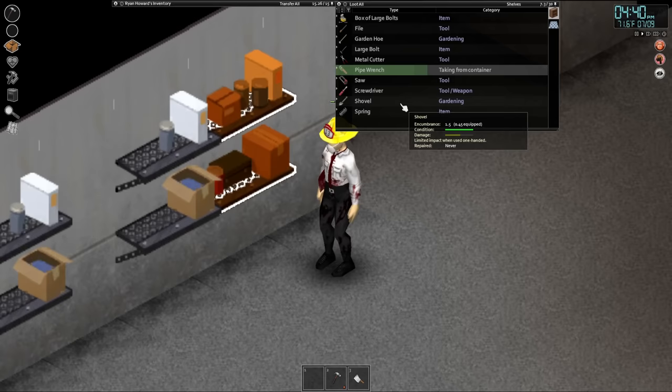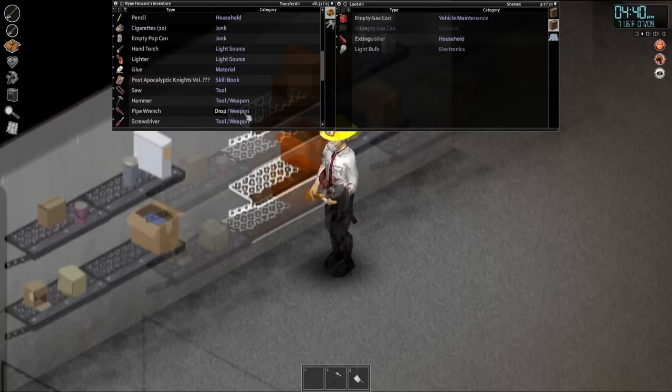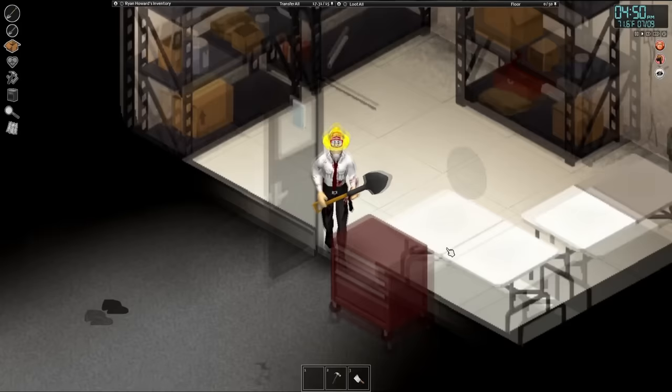That shovel is going to be the best weapon I have right now. The saw already is huge. An empty gas can — even better. A couple more pipe wrenches, a ball-peen hammer, a flashlight, and inside the actual tool room we got ourselves a road cone, some firefighter gear. I was really expecting some axes. We got ourselves a singular axe — and as much as I would love to use that as a weapon, we're gonna save that for chopping down trees. We also got ourselves another hand axe.